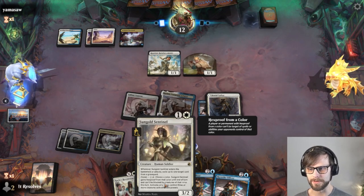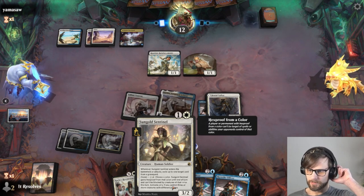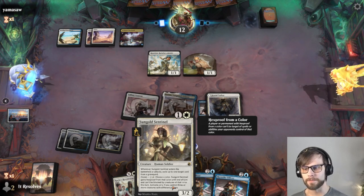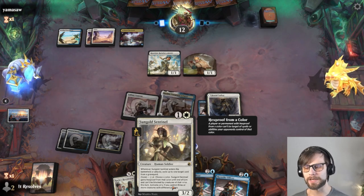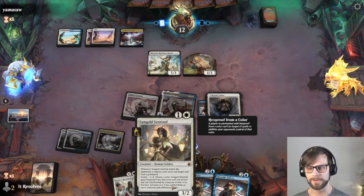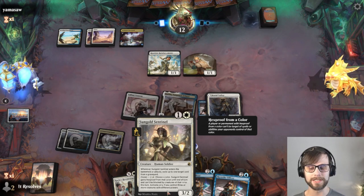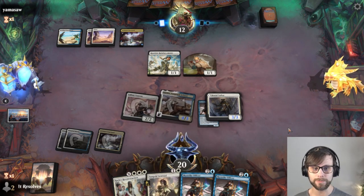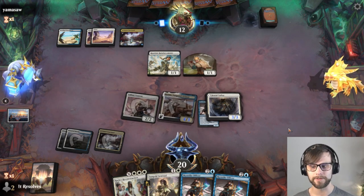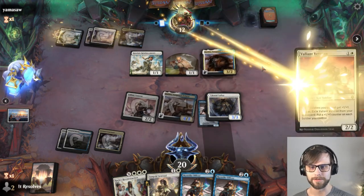This also gives us a way — with that Coven ability — where Sungold Sentinel gains hexproof from the color of your choice until end of turn, and can't be blocked by creatures of that color. The nice thing about that is you can kind of poke through a board stall with Sungold Sentinel. I don't think this is the best card, which is why it's only a two-of in the deck, but it is a really reasonable card to poke through in mirror matches like this, or mono red matchups.